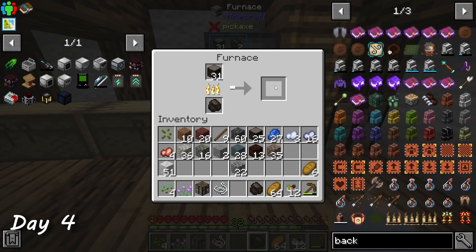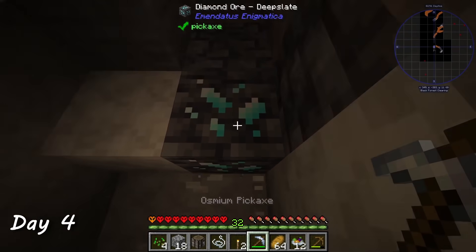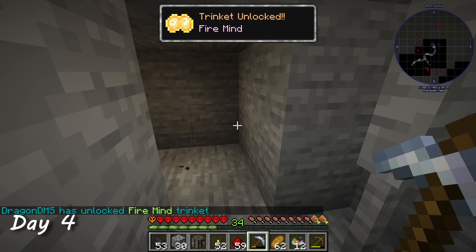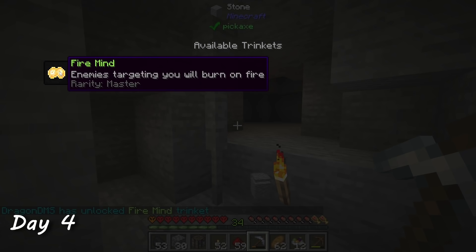On day four, I cooked up some charcoal to smelt some osmium ore — it's just as good as iron, so it'll do the trick for now. I went back to collect the diamonds all excited, but it literally was just one. I continued mining and unlocked a trinket from breaking some coal. It gave me the ability to set my attackers on fire, but I didn't equip it because if they hit me, I would get set on fire.